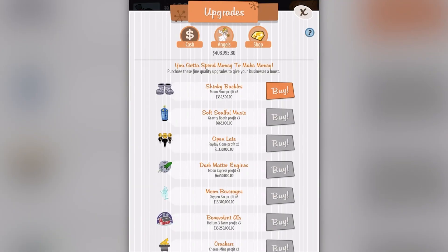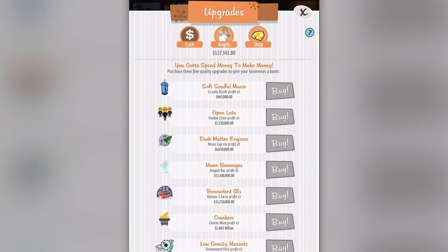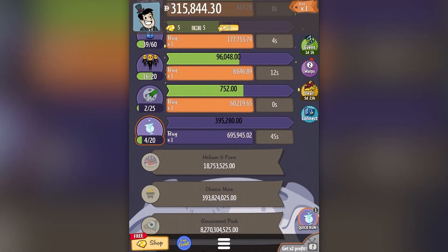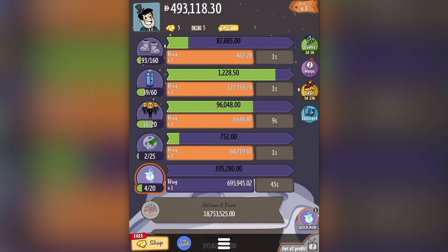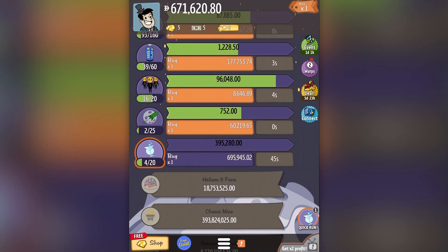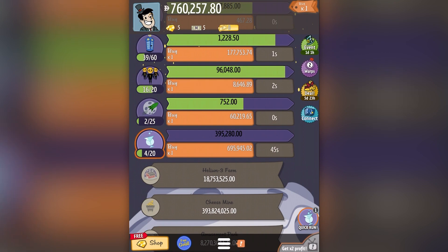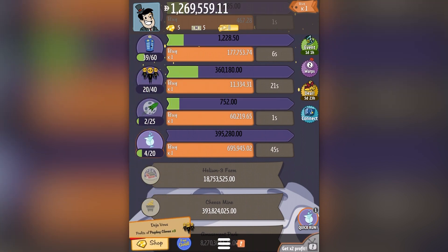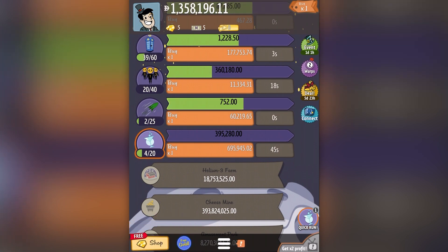I can also do some upgrades — for example this little Shrinky Buckles thing lets me increase my moon profits by three. The other way you can start increasing the money you generate over time is by hitting the little milestones. You can see at the top it's 93 out of 160 for the boots, and down here with the little smiley faces, if I upgrade this — 17, 18, 19, 20 — now the profits of my payday clones go up three times. Every time I hit a milestone it adds a multiplier.